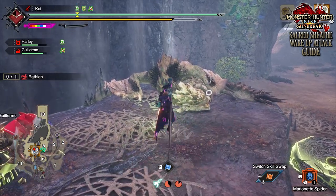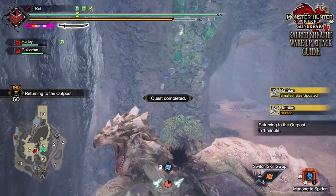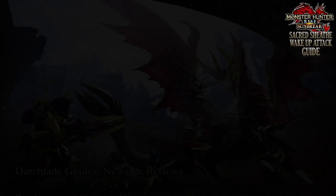So there we have it — that is how you wake up monsters with the sacred sheave combo in Monster Hunter Rise Sunbreak. Hope it comes in handy, and until next time, I've been Darkblade. Hope you enjoyed the video — thanks for watching, subscribe and like for more.